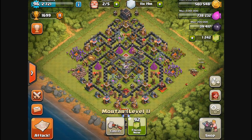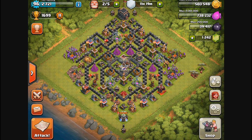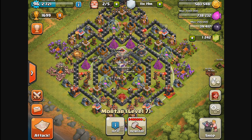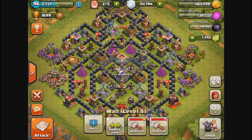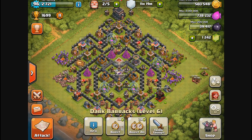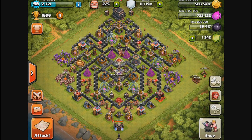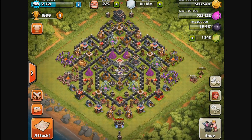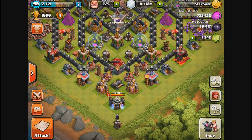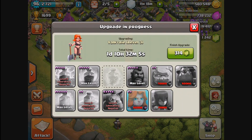Just to give you an update on my base: I have all my mortars upgraded to level 7 at Town Hall 9. I've got all my cannons upgraded to level 11. I have one dark barracks upgraded to level 6, which allows me to train the lava hound, though I haven't really done that. I've basically been upgrading things as I've gotten the gold, elixir, and dark elixir. In my laboratory, I've got everything complete on the regular barracks and I'm working on the dark barracks troops.